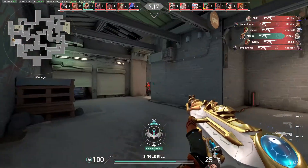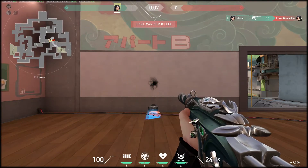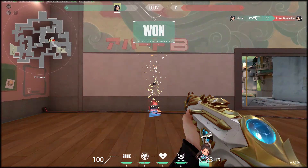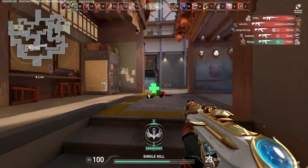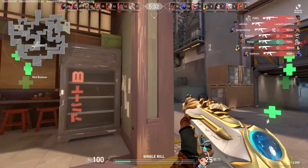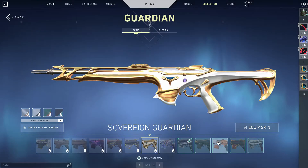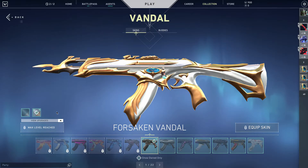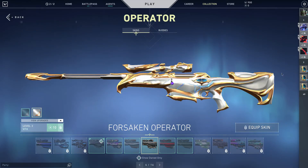Here's the finisher for both variants. Secondly, because this is sort of a part 2 skin line, not only do you get two skins in one, but you get skins on weapons that you'll actually use. You get the Classic inspector for those eco rounds, the Vandal, which is obviously superior, and then the OP if you're into that, I guess.